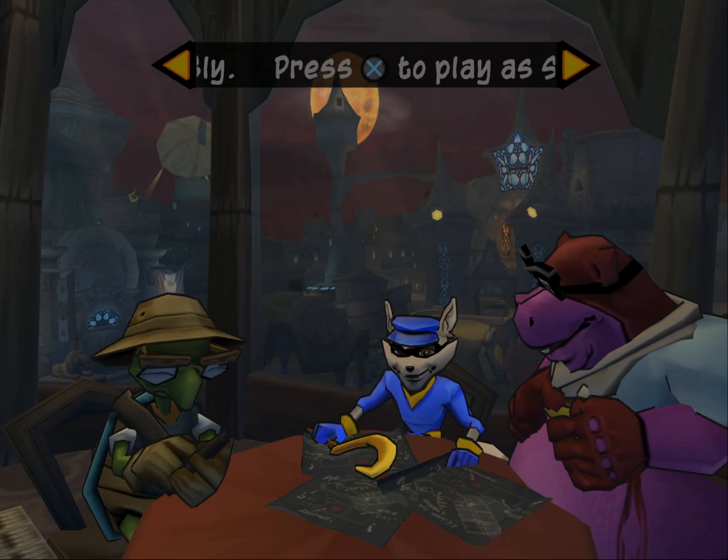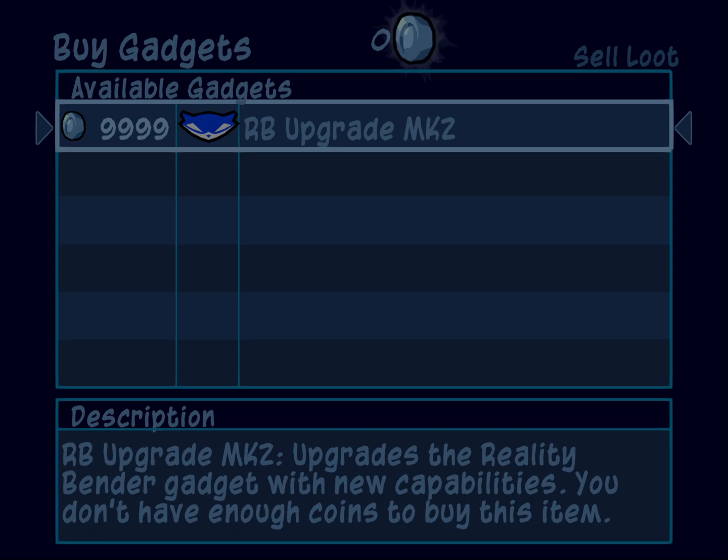When you get to episode 5, a new gadget is available: the Reality Bender Upgrade Mark II, available for 10,000 coins. Very pricey, but very worth it. In fact, I'd recommend grinding for coins before doing any more jobs. It's that good.